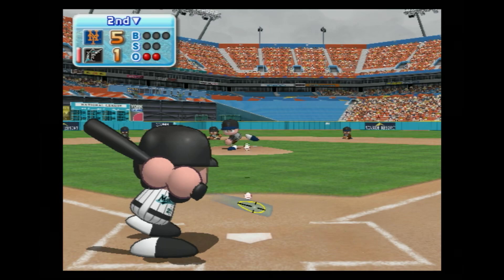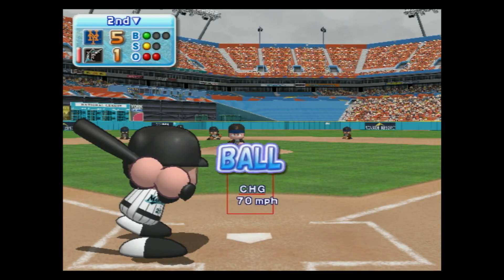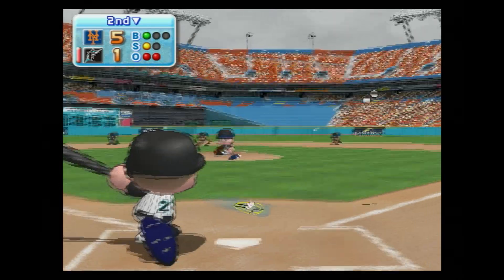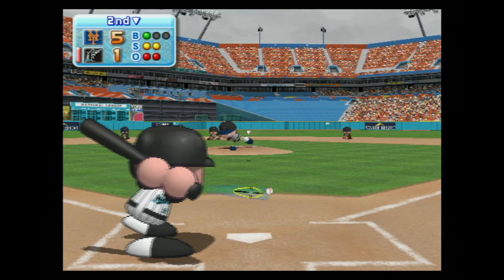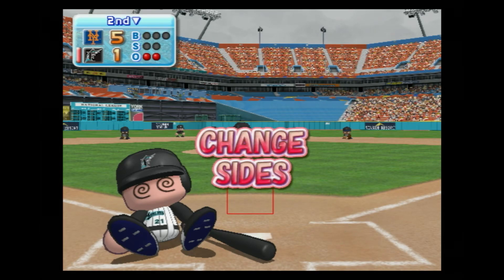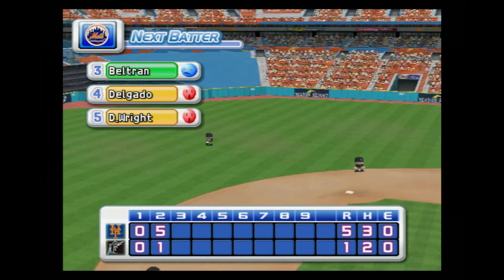Our next batter, Joe Borchard. It's a strike, count 0-1. Count 1-1. Going to right field — there's a pop-up, landing in the stands in foul territory. Swings and misses, he's gone. Borchard strikes out. One run, two hits, no errors, one man left on base. At the end of the second inning, the Marlins one, the Mets five.